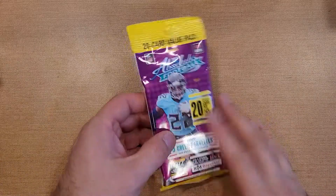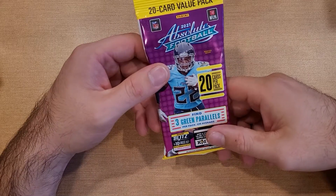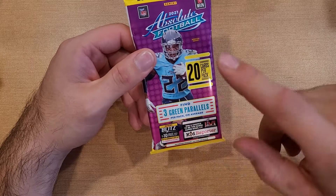A 2021 Absolute Football Fat Pack — 20 cards per pack. These were $7 at Shields. So we're looking for 3 green parallels per pack on average.